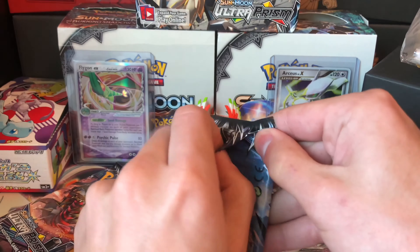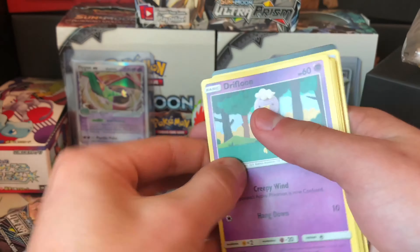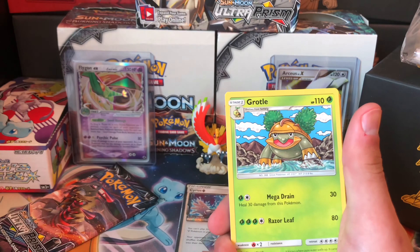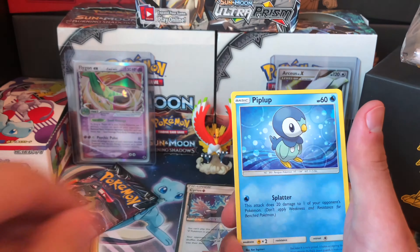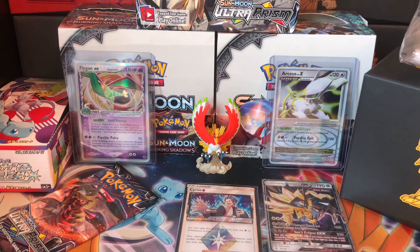Can we get another ultra rare out of these please? Probably won't — this might be one of those dud Elite Trainer Boxes. Pack six: water energy, Greedent, Grotle, Fire Memory, Drifblim, Yanma, Exeggcute, Sandile, Hippopotas, Exeggcute reverse, and a Metagross rare.